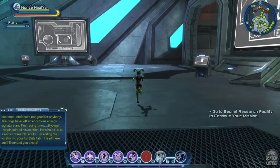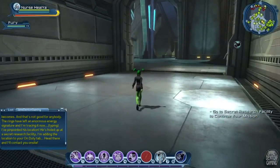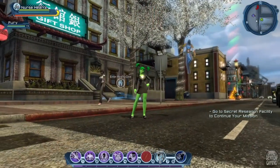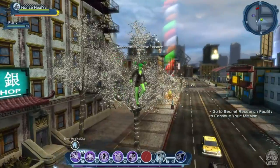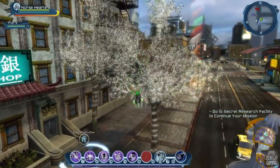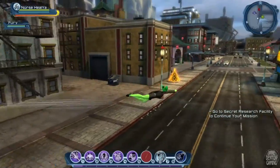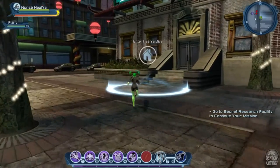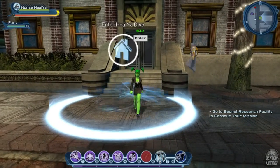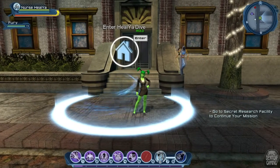Now I will go and decorate my sexy dive. I'm just outside my dive and look at the lovely decorations — all the trees with fairy lights and little Christmas trees, obviously for the event itself. Now I'm going into my dive to put some Christmas decorations down.